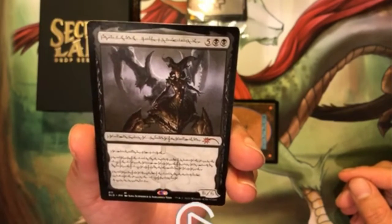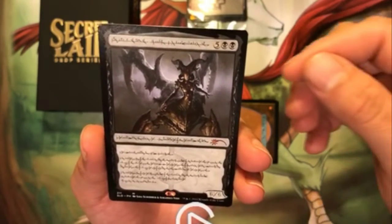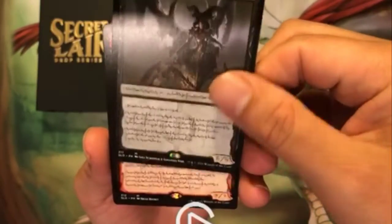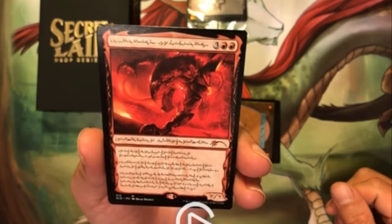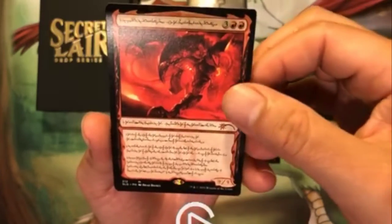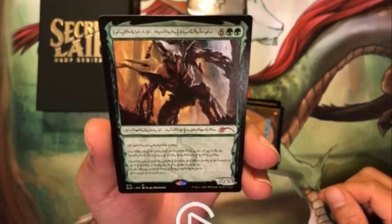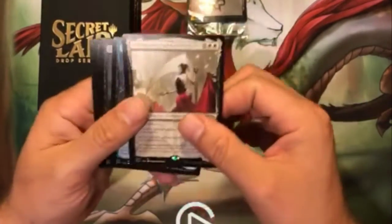Those are the five creators from New Phyrexia — the original print, the first print of these. They got some reprints, or came back with other abilities, but these are the original ones. Here's the red one, very nice.